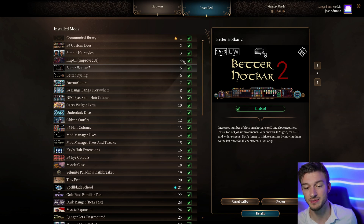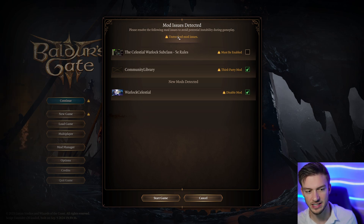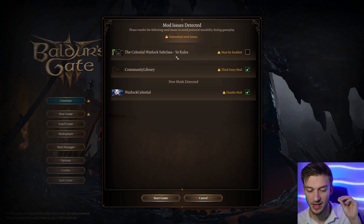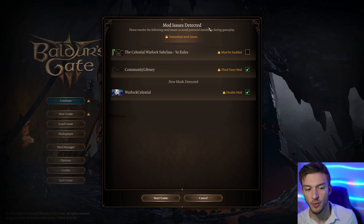It's better to be safe than sorry. If a mod greatly impacts your playthrough, it can cause issues you can't easily undo. You can continue playing after removing some mods, but when you go to load your game it may show 'Mod Issues Detected.' For example, the mod it says must be enabled is the one I was trying to remove — it keeps coming back because I had a save file with it.